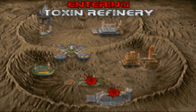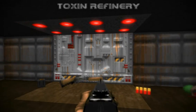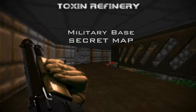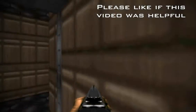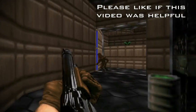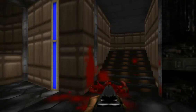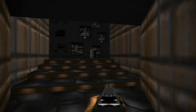Hey, welcome back guys, this is Crazy D with Crazy D Productions. Today we're going to find out how to go to Military Base, which is a secret level. We are now in Toxin Refinery and I'm about to show you how to go to the secret. First, you need to go to that switch, ignite it, run forward and to the right.